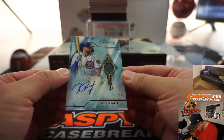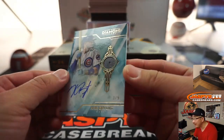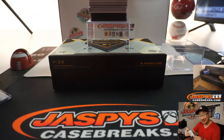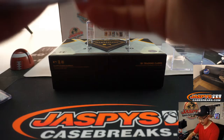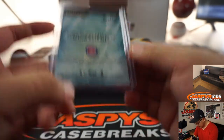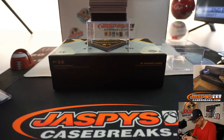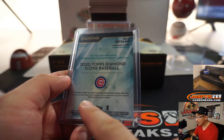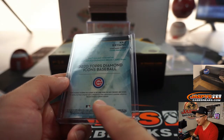We've got — look at this — three out of five Chris Bryant. Is that a diamond in there? Yeah. Diamond Icons, diamond Chris Bryant. This card contains a genuine diamond. Kind of hard to read the small text right there, but it says this card contains a genuine diamond.